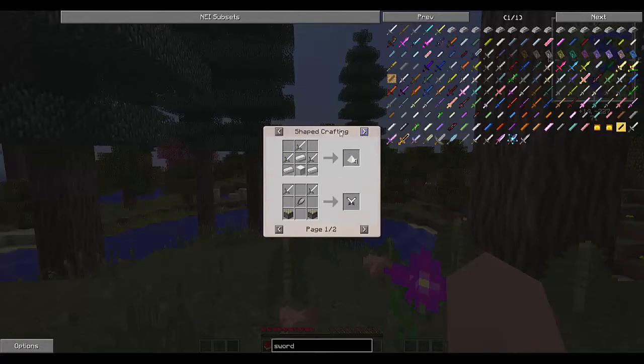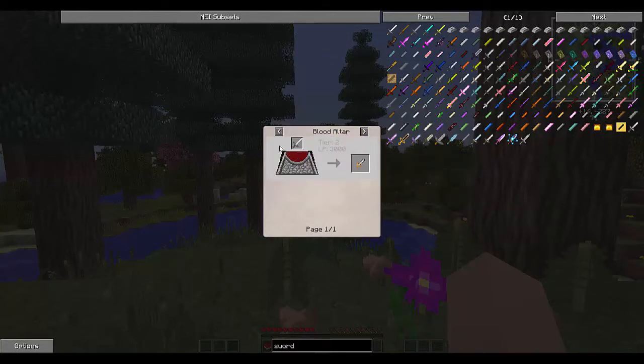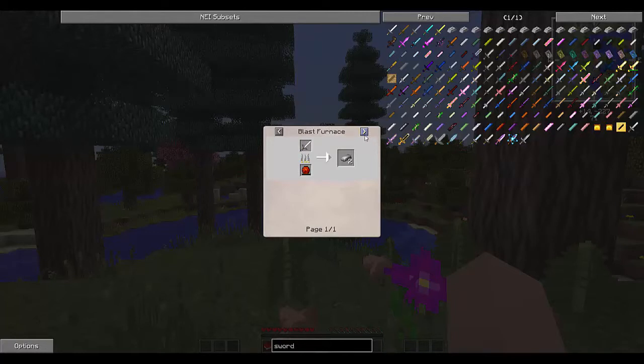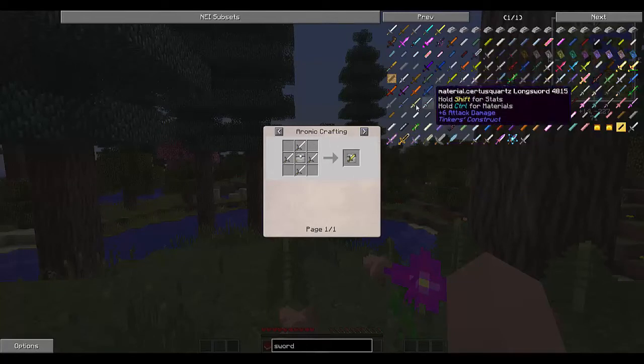If you left-click at the top here, you can change between shaped crafting, which you do in a crafting table, and other recipe types. The categories at the top show you what devices you can use to interact with these items. So in this case, I can melt an iron sword in a crucible furnace, charge up a sword on a blood altar to make a dagger of sacrifice, melt one in a smeltery, cook one in a blast furnace, and use it in an aroma crafting to make a killing upgrade for an adjustable chest. There's a ton of stuff, and this is how you get through it.